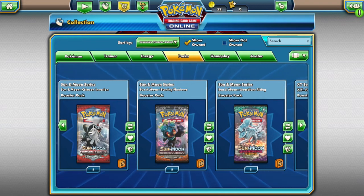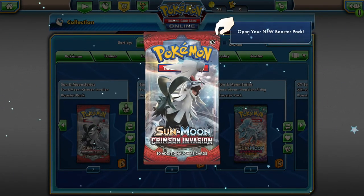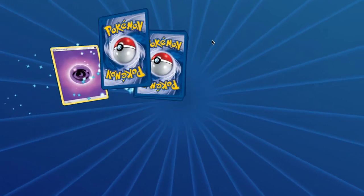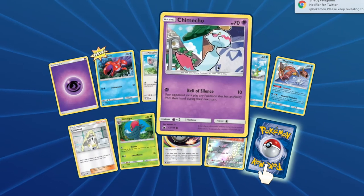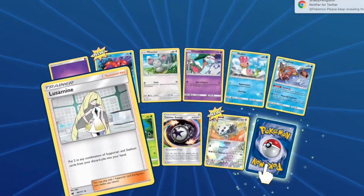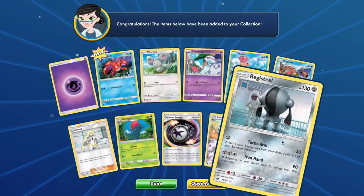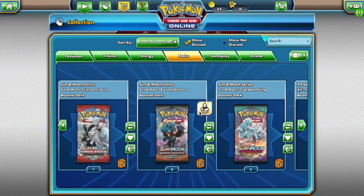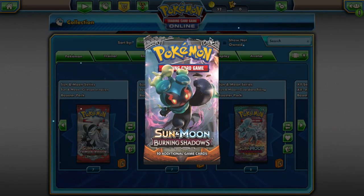Alright, Cam the Man is up. With Crimson Invasion you will have access to: Corsola, Minccino, Kommo-o, Shellos, Magikarp, Accelgor, Lairon, and Registeel — the bulk.